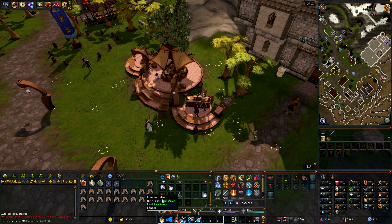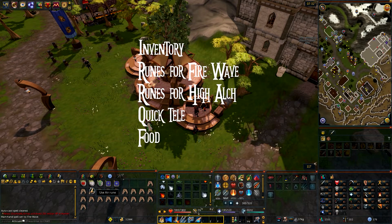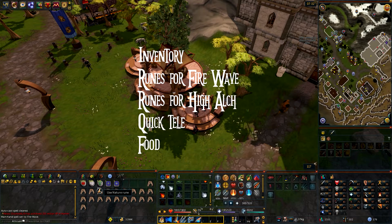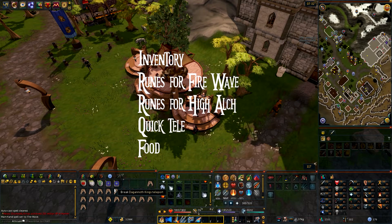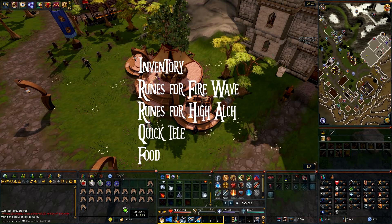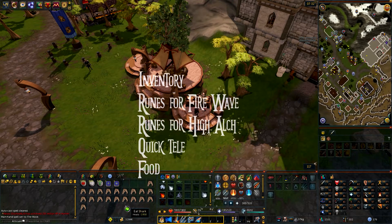I set up my autocast on Fire Wave and pretty much didn't have any problem with it. What you want to take along with you in your inventory is runes for your Fire Wave spells, runes for High Alch because there's going to be a lot of random drops that you want to alch, some quick teleports just to be safe, and a fairly decent amount of food.